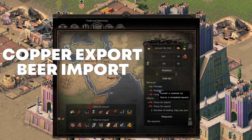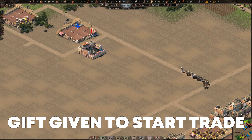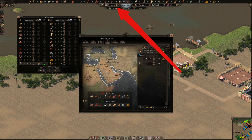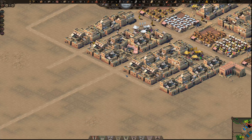This one is with the city of Magan, which I explained in a previous tutorial. It exports copper which we need and imports beer which we can produce. A gift of beer, which we have stockpiled, will start this trade route — and just in time since we are low on gold. In the trade window we are now going to set the amount of beer to sell each time a trade ship docks in our port. The maximum is the warehouse capacity which is 36 units.